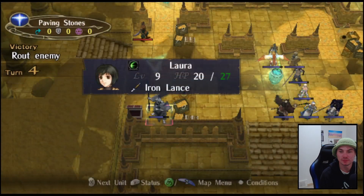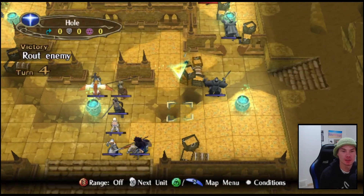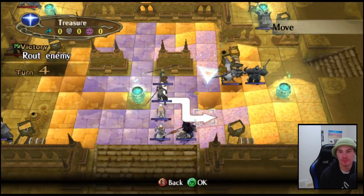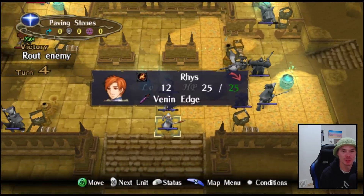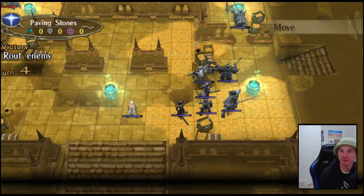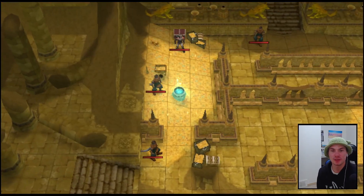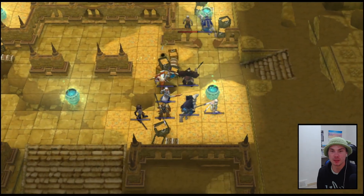Steel Poleaxe - cool. Joffrey, help! If anyone could go get that chest it's her, or I guess Jinoff too, but Jinoff doesn't quite have the defenses for it right now. Is that gonna bite me? Here come the reinforcements - and we are good.